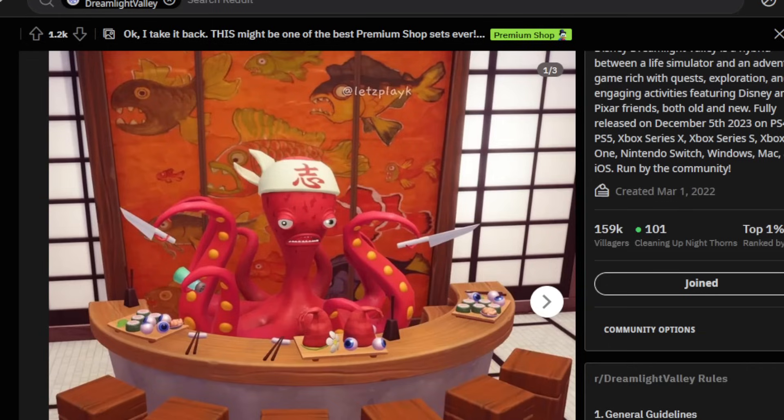If you could sit down on these, which is nice — you can pull up your own chair and sit down. I agree: if it's a premium shop item, you should definitely be able to interact with every single one in some fashion. Some items you can, like the Hollywood Tower of Terror — you can interact with it, turn it on or off. Those are things I love to see in the game, and I hope going forward they implement more things like that.